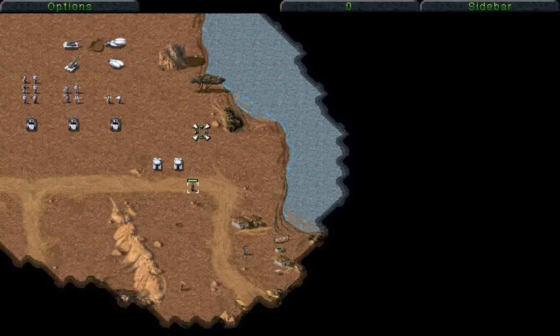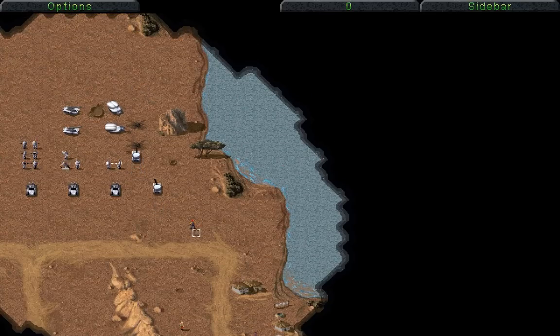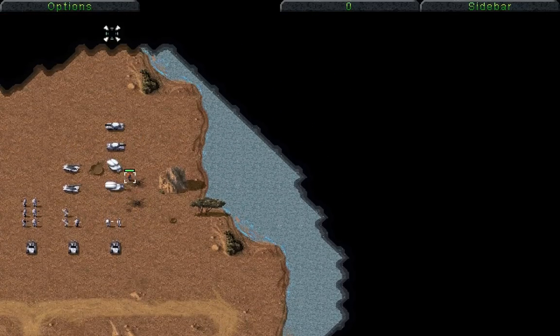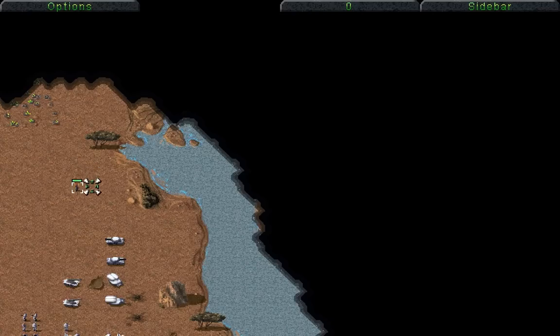We're going to kill this unit here. At some point there's going to be a tank — oh wow, here comes a Humvee just out of nowhere! Did not expect that to happen, and we have lost one rocket trooper because of it. Let's move up here now and see what we can do. We need to be very careful with the units we have. There is a tank somewhere down there and we really don't want to provoke that tank into action.